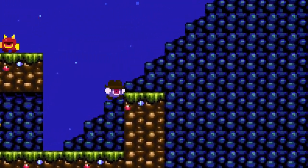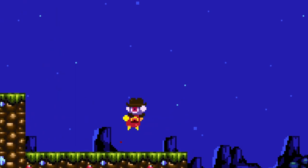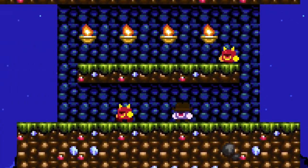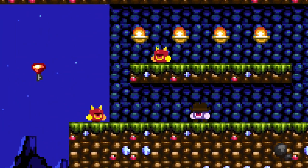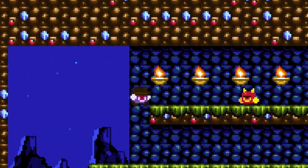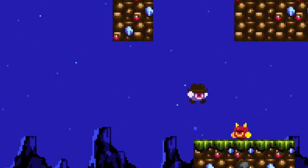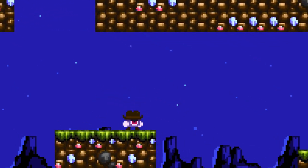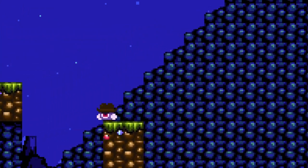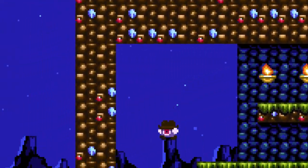This is Aaron from Bloxels and today we're going to take a look at how you can create more detailed environment art. What we're going to do is utilize the layers that the game builder provides us: the main decoration layer, the mid-background layer, and with the most recent update, the door art layer provided through the door triggers. By using all three of these layers we can make up to 24 color tiles. So let's get into it.